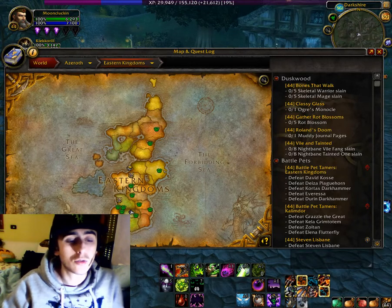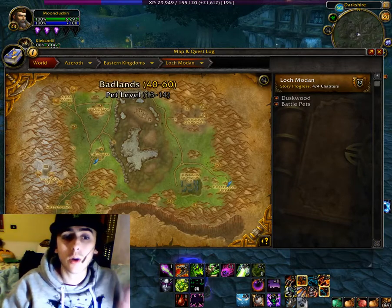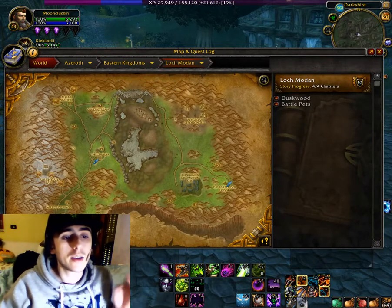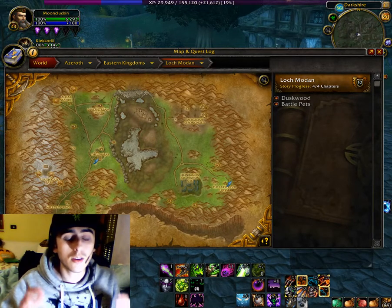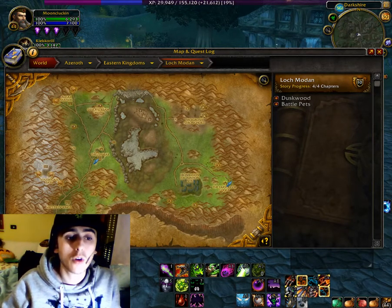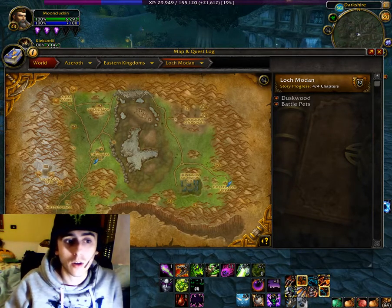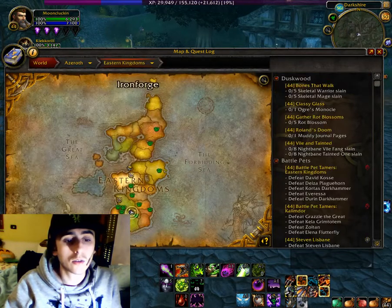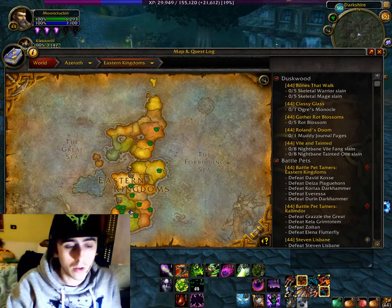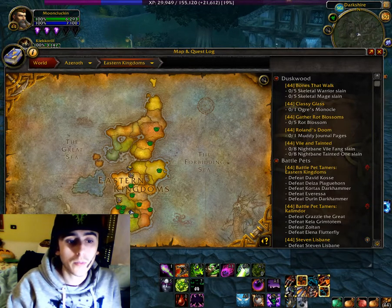After you hit level 20, my suggestion for Alliance is to go straight to Loch Modan. The reason is it has 2 inns and the zone layout is very simple, so you can use your hearthstone to travel faster from one point to another. I also strongly recommend Redridge Mountains, Stranglethorn, Westfall and Arathi Highlands for Alliance.